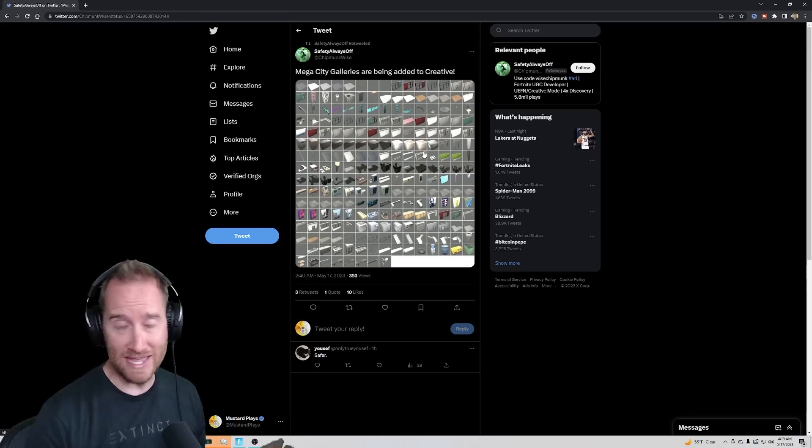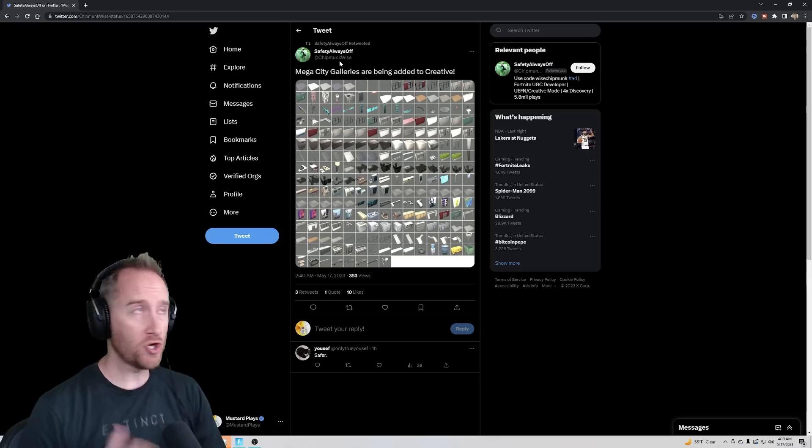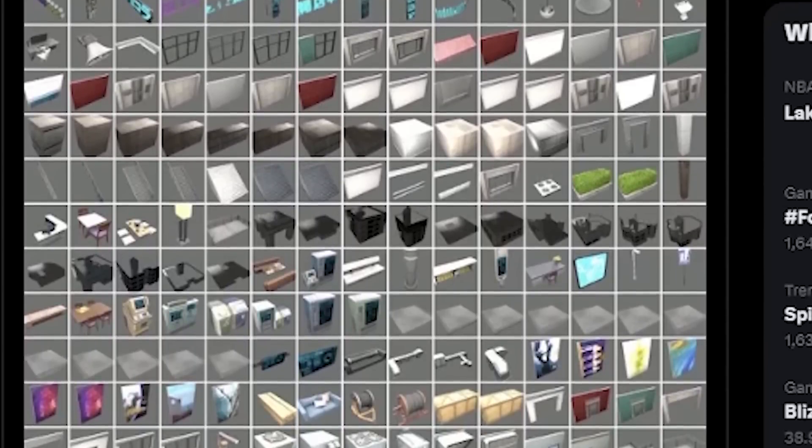First, we have one leak — they've added the Mega City Galleries to Creative. That means it'll probably come in a future update, because we didn't get it today. But it's exciting that we'll actually get Mega City in Creative Mode.